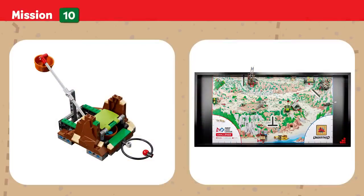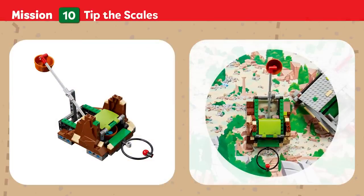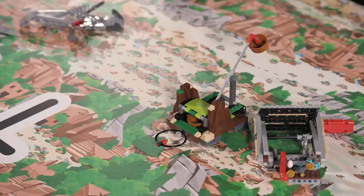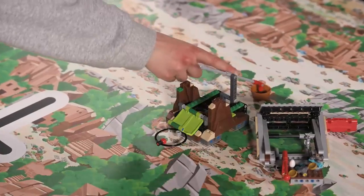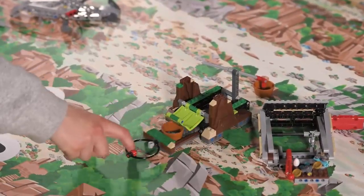Mission 10: Tip the Scales. This ancient tool ensured that each item received a fair and balanced price. Points are scored if the scale is tipped and touching the mat, and if the scale pan is completely removed.